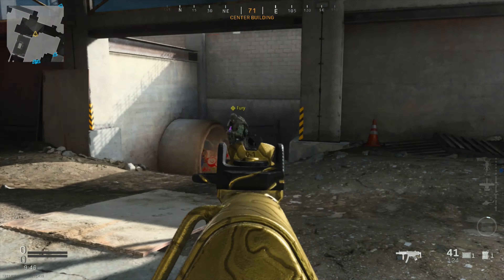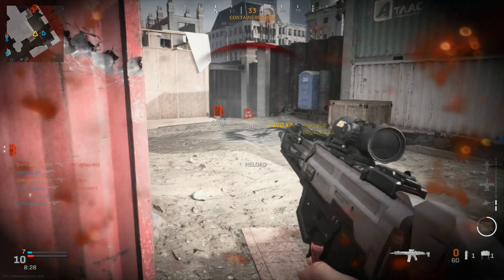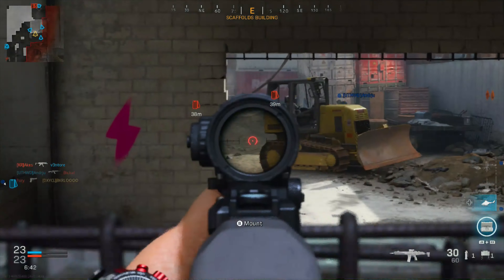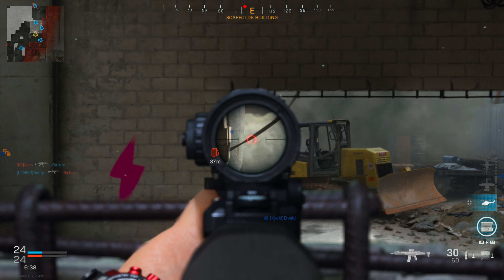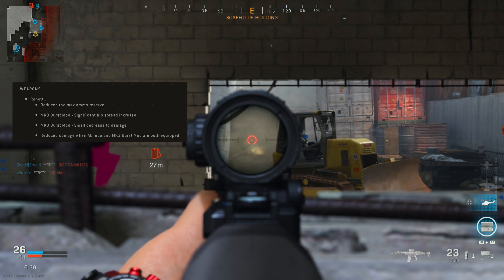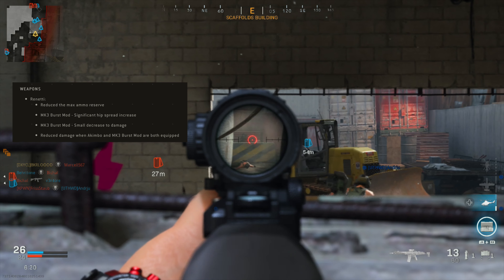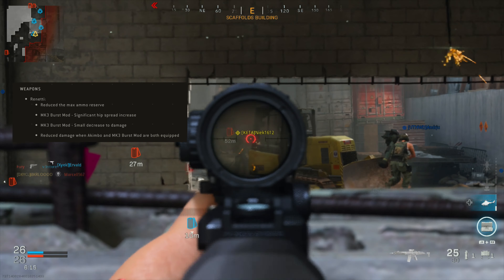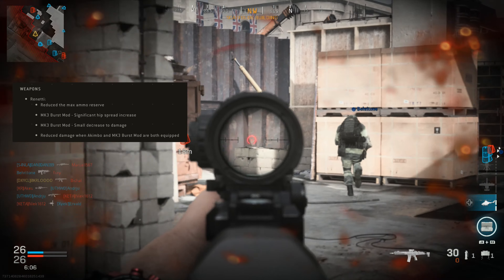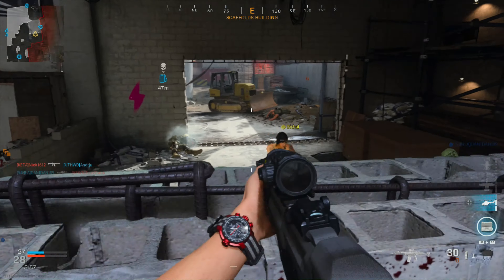There are updates to quite a lot of guns — most are small, but two really caught my eye, and I think these two changes make my recent best secondary for Warzone video even more relevant. The first is the Renetti nerf: they've reduced the max ammo reserve, increased the hip spread so firing from the hip with the burst mod is way less accurate, made a small decrease to the burst mod's damage, and reduced damage when akimbo and burst mod are both equipped. This is going to make them less powerful.